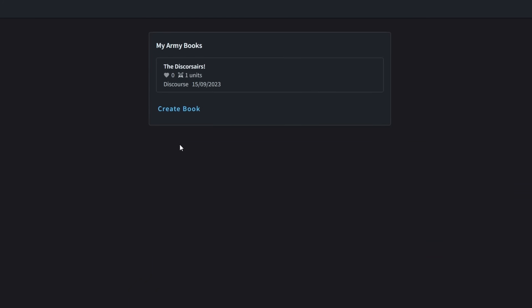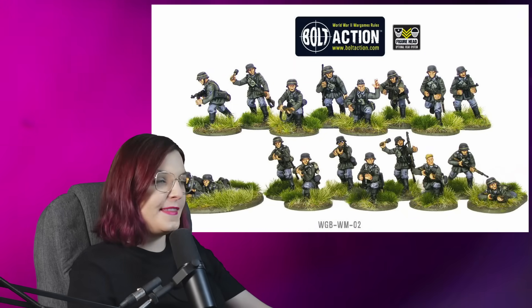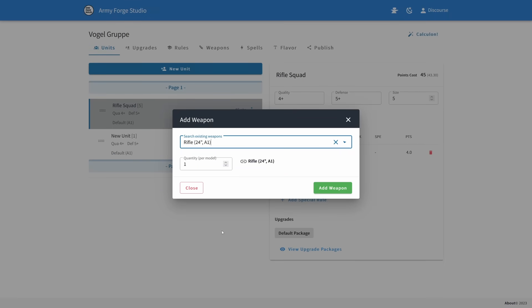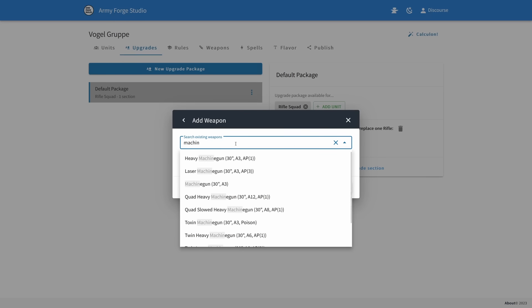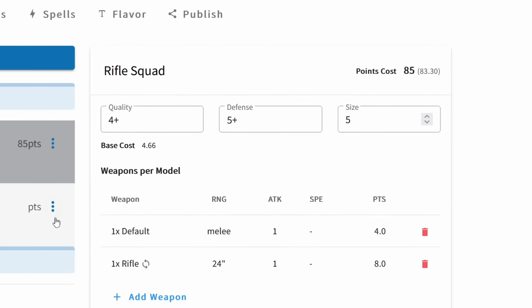Let's go to the One Page Rules Army Forge and create a book. We're going to make our very first unit — let's be unexciting and get our baseline done first. Our basic infantry squad will be the foundation of the army. We want them nice and cheap, low defense because they're just wearing uniforms, and their guns aren't great. Maybe just give them an upgrade for a light machine gun, but otherwise they're using primitive rifles against sci-fi armies, so no AP or anything like that. The system automatically calculates all the points for the unit, which should mean that in theory everything I make here should be balanced.